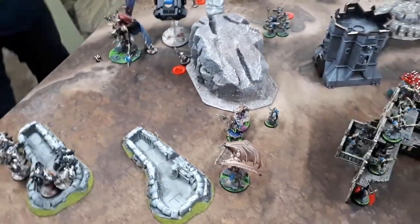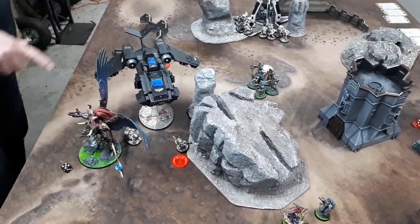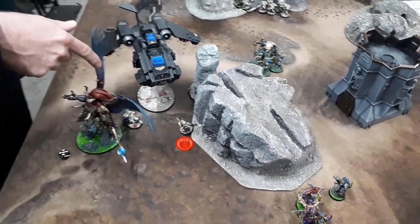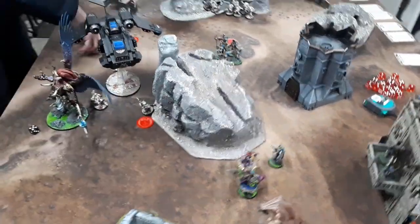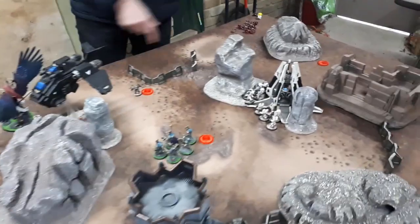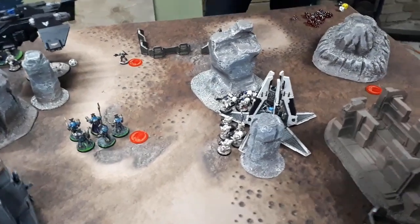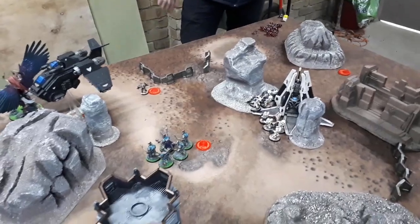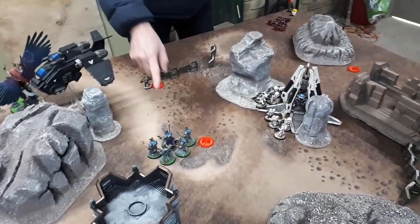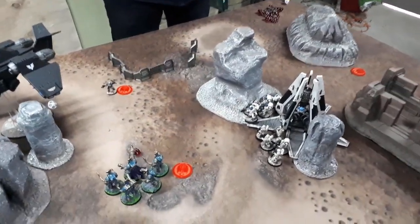Blood Angels turn two movement: the two Inceptor squads have dropped down, the Storm Raven goes into hover mode, the heroic Captain stays in combat with Magnus, one squad moves up to take an objective, and the Drop Pod with Tactical Squad and Devastator Squad has landed.